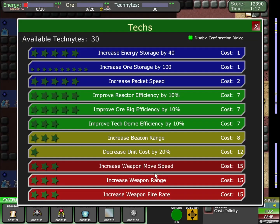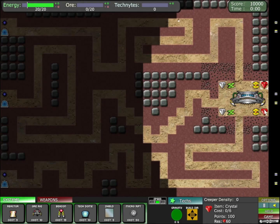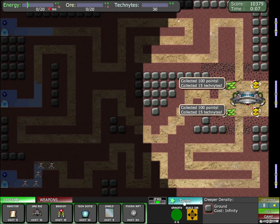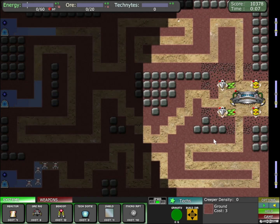Okay, we're starting over again — I didn't use any of my tech. All the money I saved from not using tech completely wasted. One more time. Fire rate, unit cost reduction, packet speed, energy storage — okay, that feels a lot better.